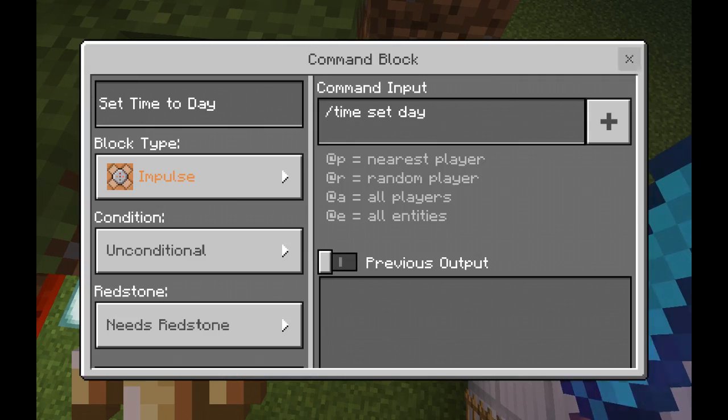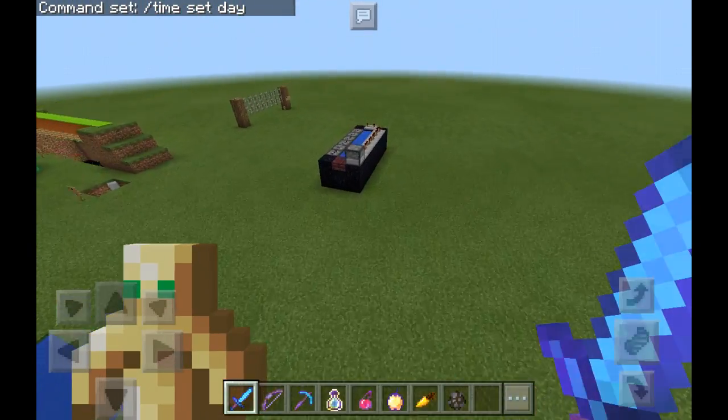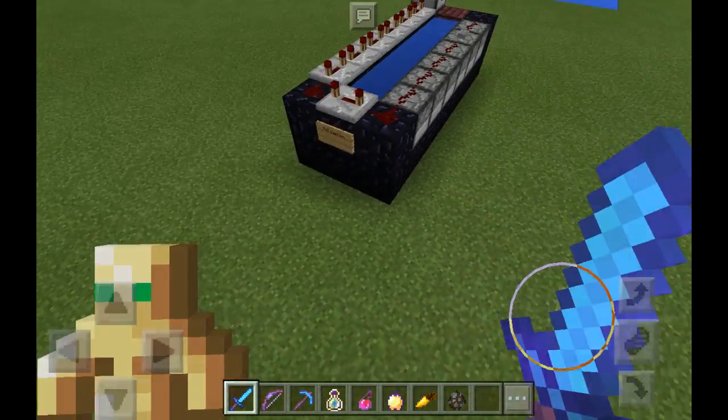Now I'm just going to make it daytime. Click. And now I'm leaving the game. Why did it say 'command set time set' there? Now I'm going to show you guys my TNT cannon.